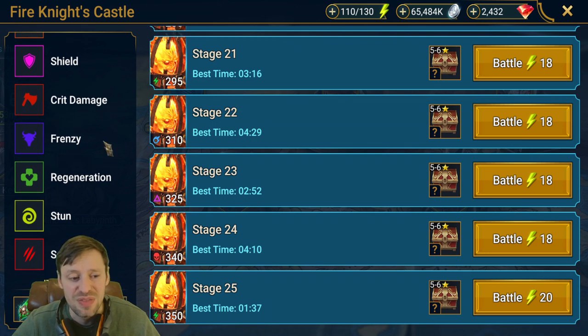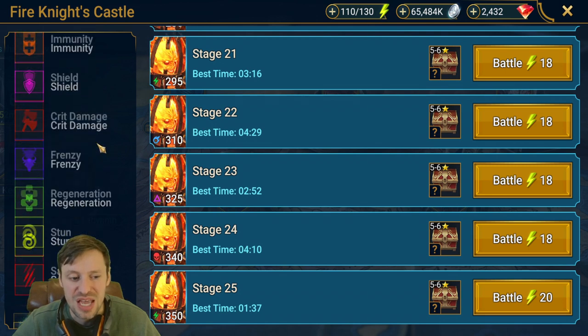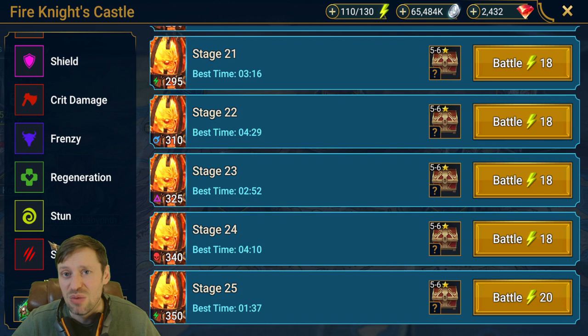Famine is one of the best places to farm gear in the game. It has some of the best gear sets: Savage, Stun, Regen, Crit Damage, Shield, and Immunity. Savage is definitely one of the best sets for your nukes because it means they're going to do loads of damage. The faster you can run it, the more runs you can do, the more gear you can get, and the stronger your account will be.